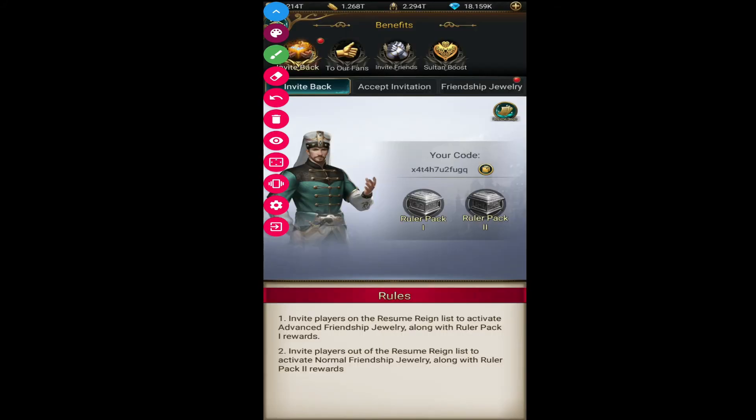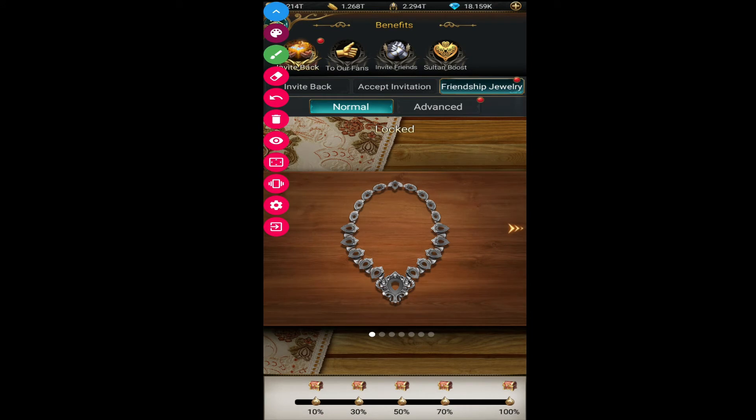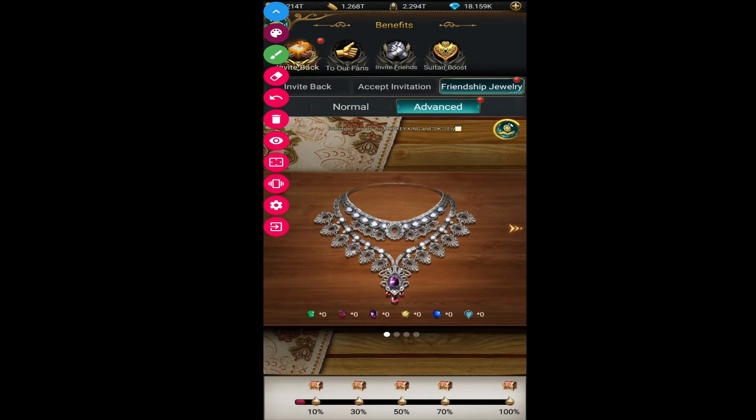As for Ruler Pack 1, you receive these in-game items for inviting players from the resume-resign list. I have already invited friends from the resume-resign list, so you can see I have received the advanced jewelry. Let me show you how to complete that jewelry — I have already redeemed a few of the gems.